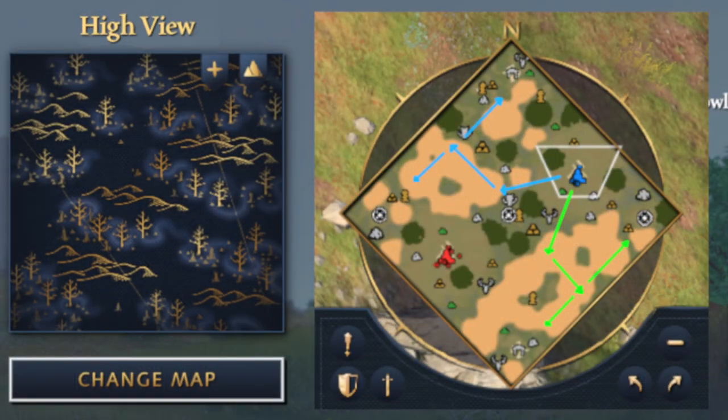On High View, go straight to the middle right third of the map, and then to the edge. The second scout does the same thing for the left.